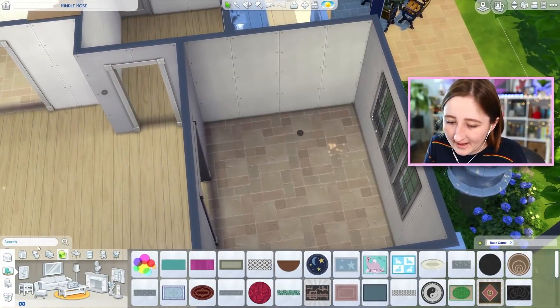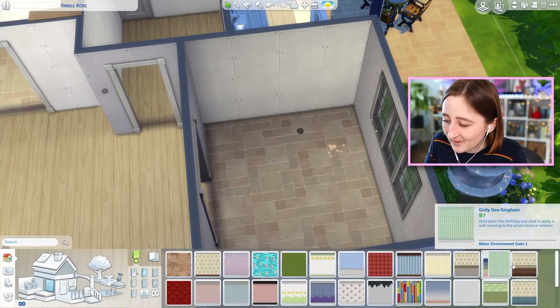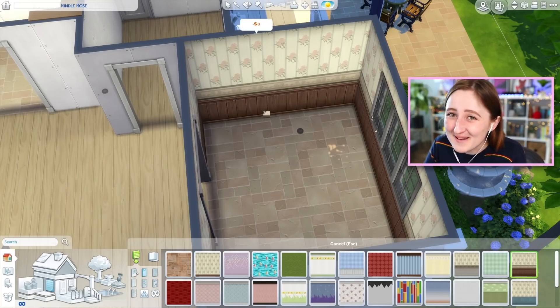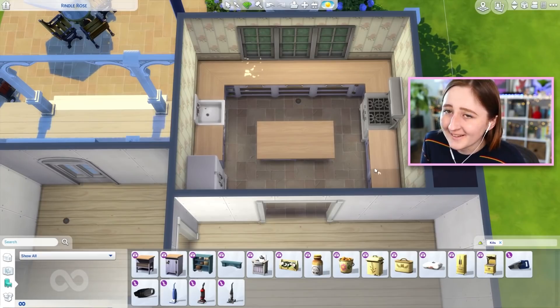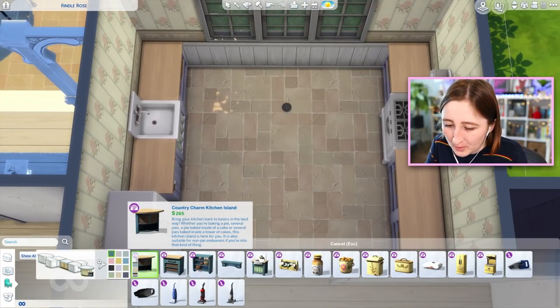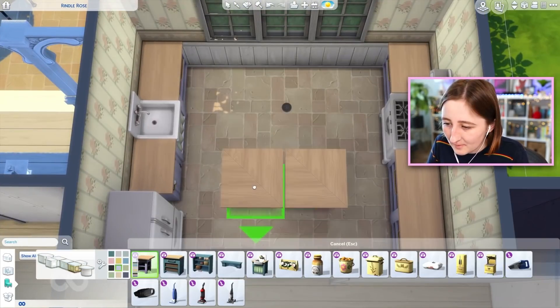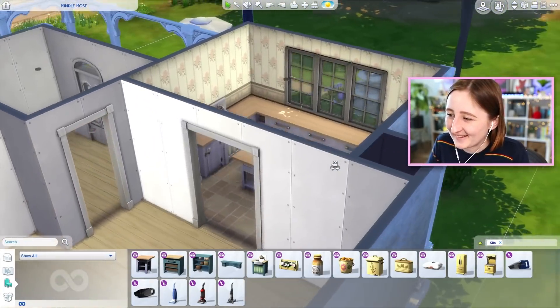I am starting with the kitchen — it has to happen. I'm gonna be honest, I really, really want to use the floral wallpaper in the kitchen. It just speaks to me, that's what I'm going for with this. The kitchen's a lot bigger than I was expecting it to be, to be honest. Would it be super weird to have a square island in the middle? Yeah, I think the kitchen's a bit small for that. It was nice before — don't mess with it, Kayla, it's fine.